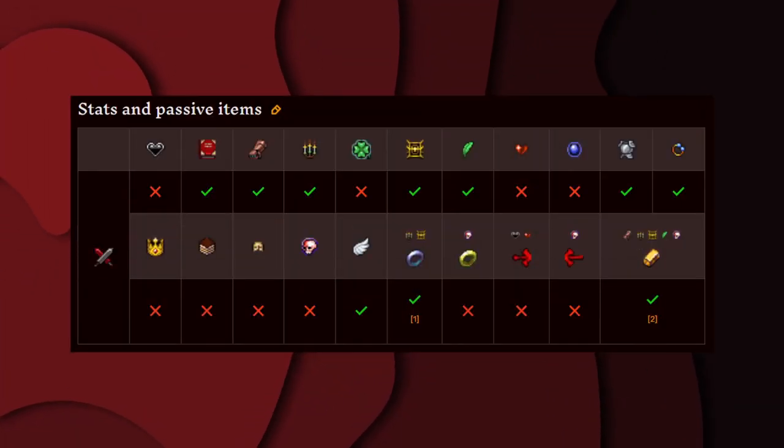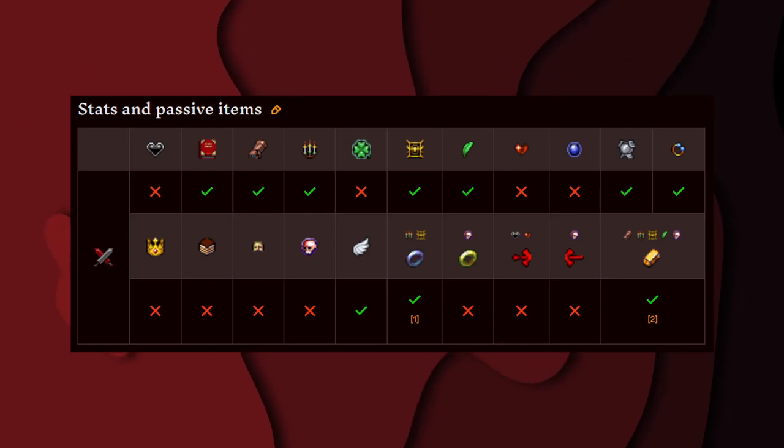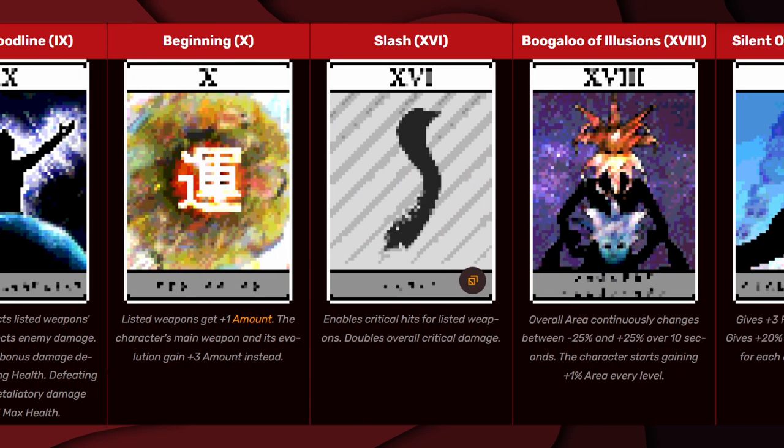These are all the stats and passive items that affect Legionnaire. And these are all the arcana that affect Legionnaire.